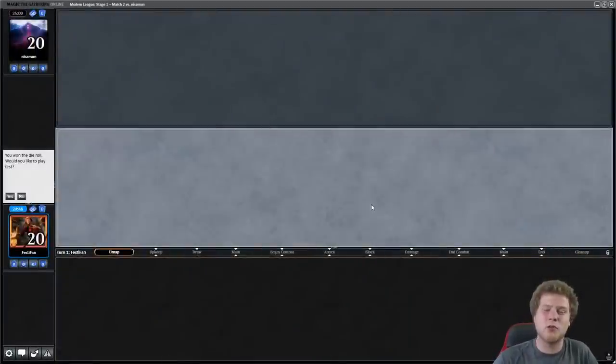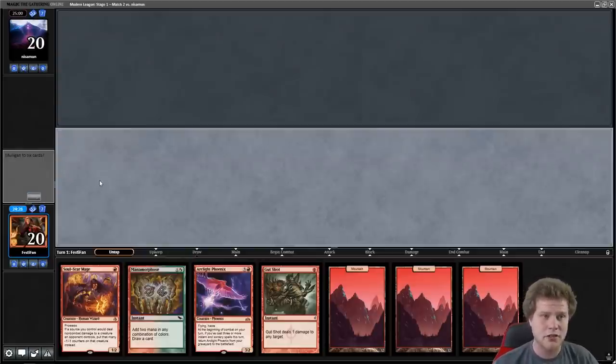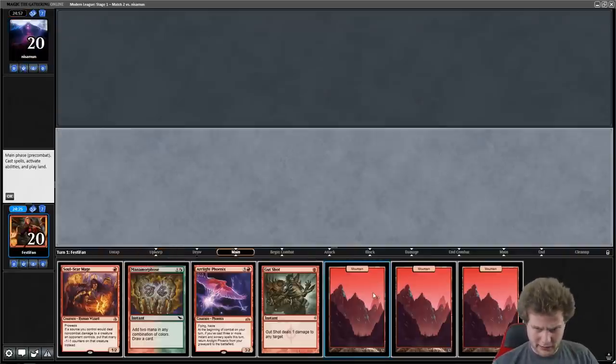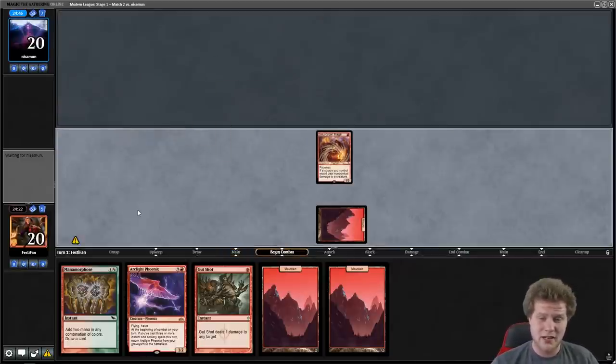Welcome to round one with Mono Red Phoenix, dipping into Modern. We're on the play, which is excellent. Three lands is kind of a lot for this deck, but we have a one-drop and Metamorphose. If we get a Faithless Looting this hand is insane, so we're going to keep it — it's close though. Four lands I think you always mulligan. Two to three lands is your sweet spot, and sometimes one is fine. That's just the power level of this deck and how little resources you need to deal 20 damage.